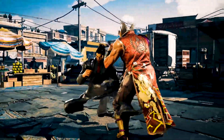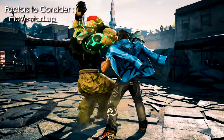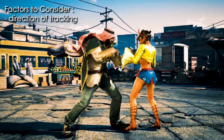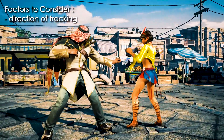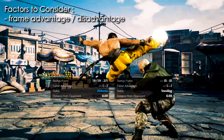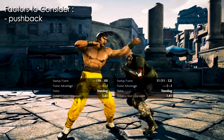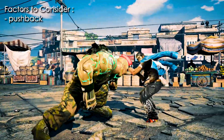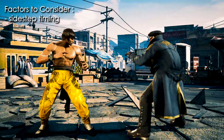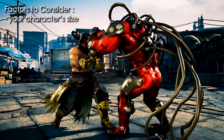So there are many factors that come into play before you sidestep a character's move. First of all, exactly how fast is the move you're trying to step? How many hits does that move have? More importantly, what side does that move track and not track to? You also need to consider your character's frame advantage or disadvantage, and also the distance both characters are away from each other. You also need to consider the timing of the sidestep and that of the move that you're trying to sidestep. And another thing you need to consider are the character's hurtboxes.